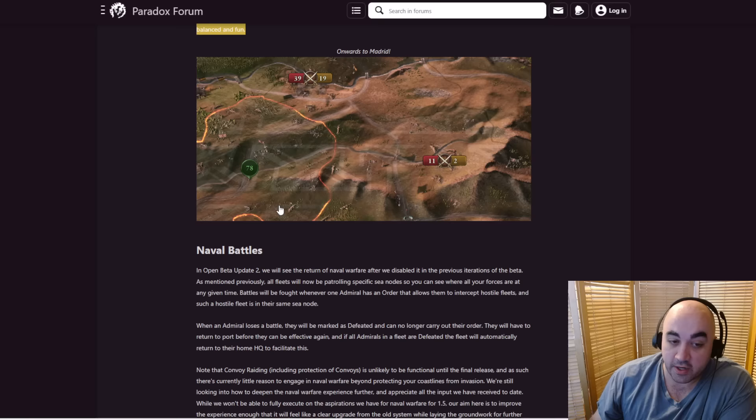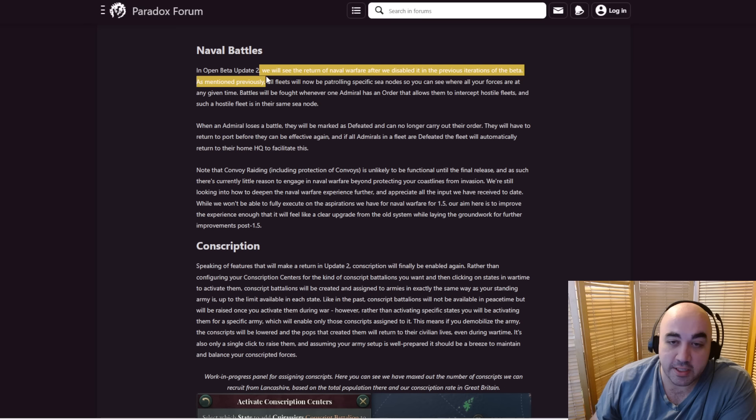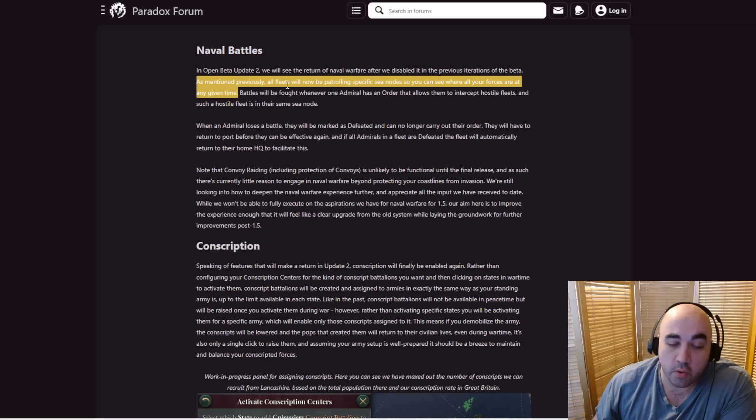Naval battles are back. We'll see a return of naval warfare after it was disabled in previous iterations of the beta. All fleets will now be patrolling specific sea nodes where you can see your forces at any given time. One Proud Bavarian released a video on naval warfare that's a little bit interesting — one thing he talked about is he didn't like that navies dock in HQs rather than specific provinces, because you won't be able to blockade. If you're interested in that sort of thing, maybe check out his video.